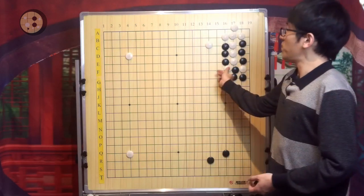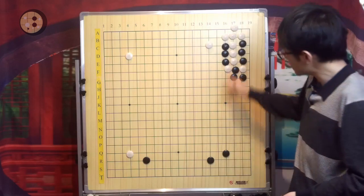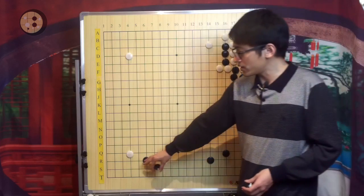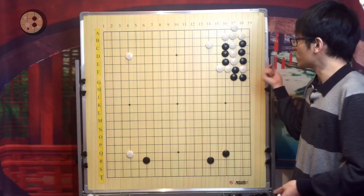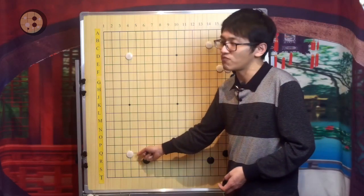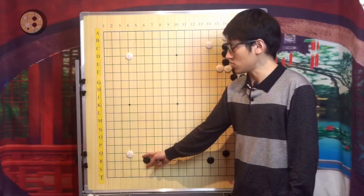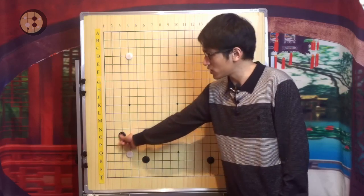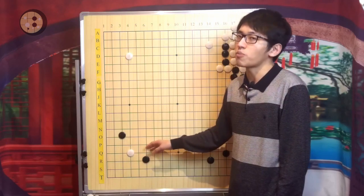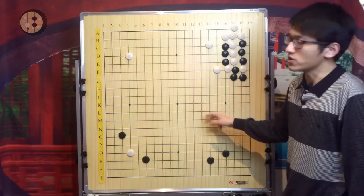So what can Black do to make the ladder work? Of course Black wants to play a ladder breaker, but at this point White will just extend and capture you — the ladder breaker is not big enough to compensate. Because this is the beginning of the game, it's very unlikely for Black to get a huge ladder breaker. It's almost like placing two moves consecutively at the corner — two normal moves' value — but this extension is definitely larger than one normal move in the opening.